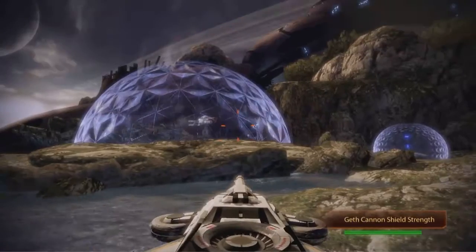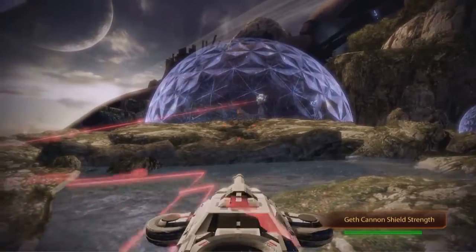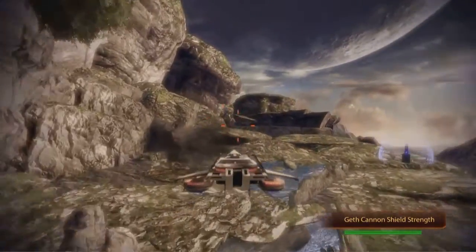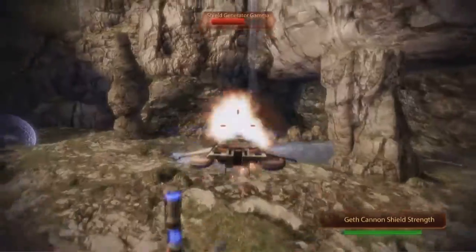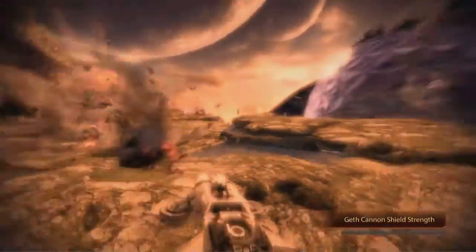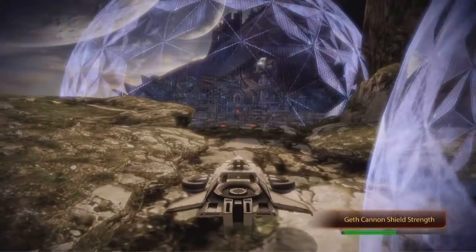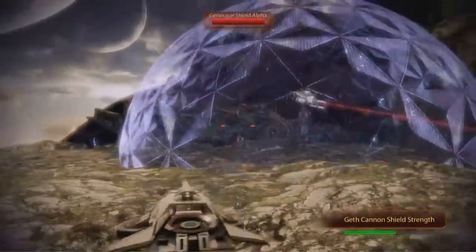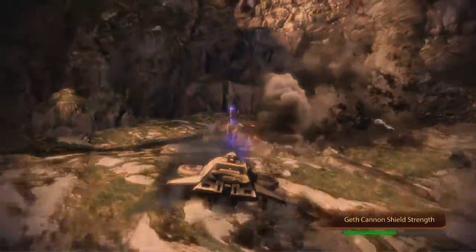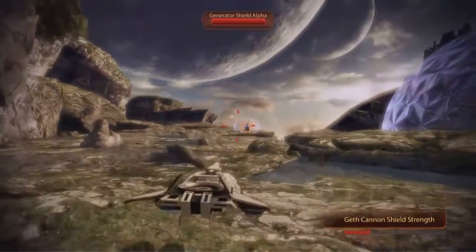Now we can just blast through the shield generators with missiles on board the Hammerhead, but it takes too long, it's hard, it takes forever, and you've got to watch out because this big cannon will just blast through to hell. You can actually use that cannon to destroy the generators themselves once the shield is gone. So I'm just going to stand here, wait for the cannon to drift over, target this area, and once everything turns red, get the hell out of the way. Then come back and blast the shield generator, or let the fence cannon destroy the shield generators for you.